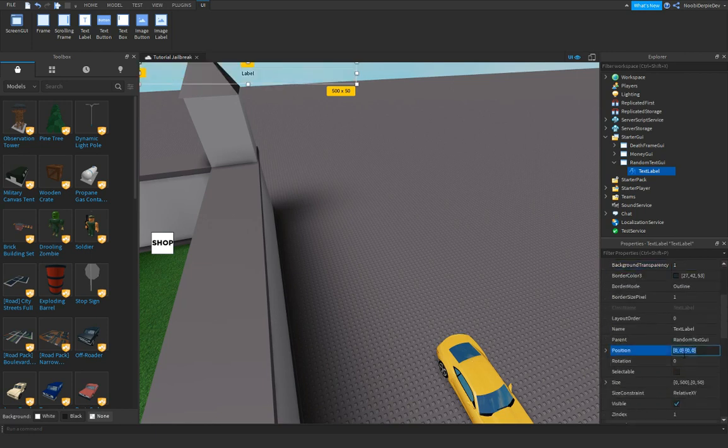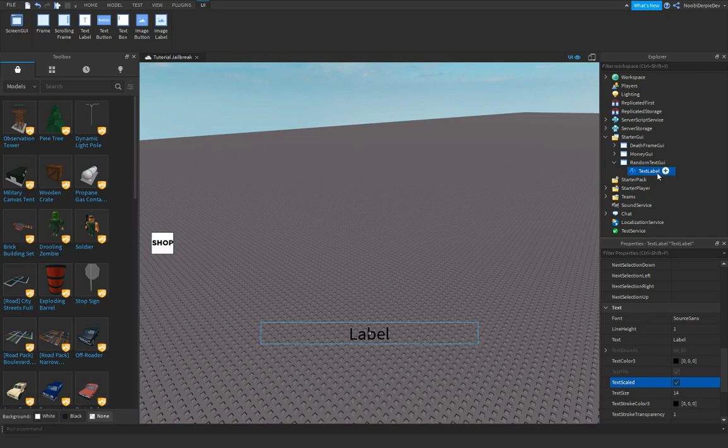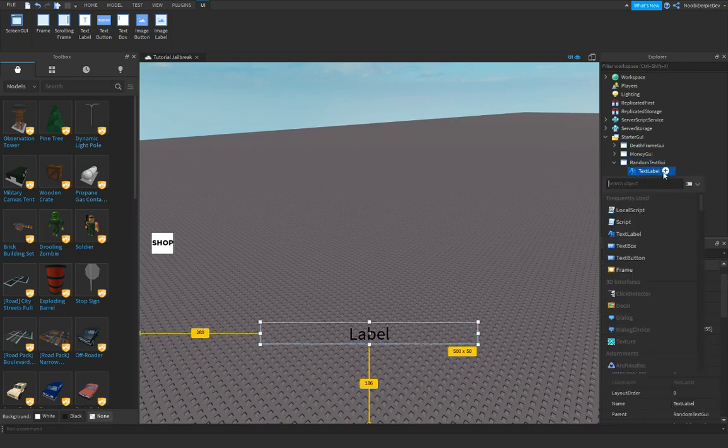Let's change the position. Set it to 0.5, 0, 0.75, 0, with an anchor point of 0.5, 0.5.